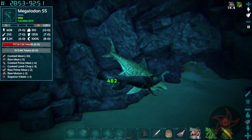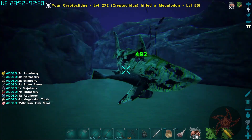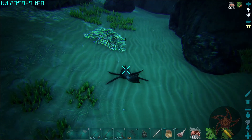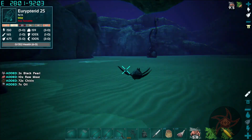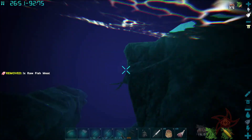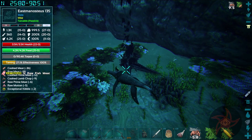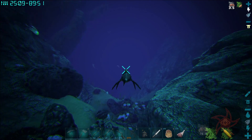Oh, it's a Megalodon — huge threat. Give me your little black pearl dispenser. Actually, the true black pearl dispensers are alpha Tussos; I just don't feel like fighting one right now. The nice thing about the spyglass is it'll show you when they're ready to eat, which is a huge help.